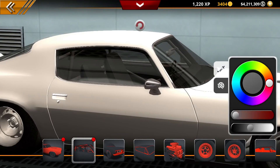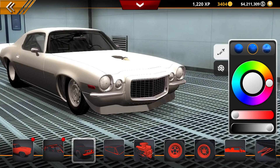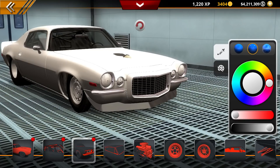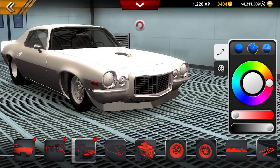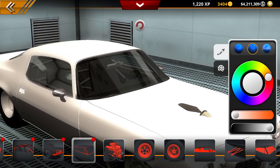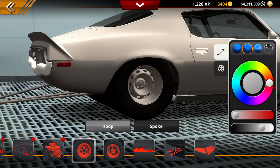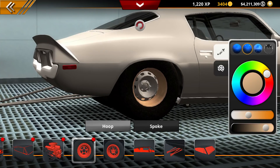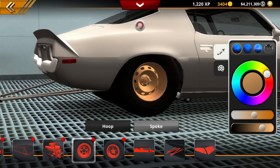Now if we go over here, this is going to be the roll cage. We'll kind of blend it in because we want this to be a sleeper build — we don't want anybody knowing that this thing's got all this horsepower in it. Now this right here is going to be our trim. Should we do like that rust color look? We'll just do it white, we're doing everything white. Now the rims are going to matter because we will be changing the color of these. We need like an orange, just kind of a dirty look.